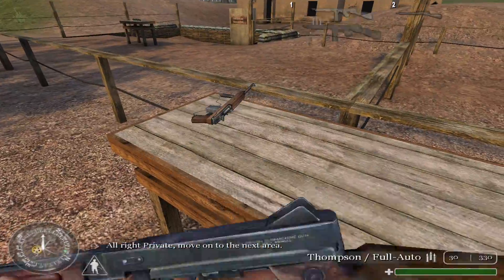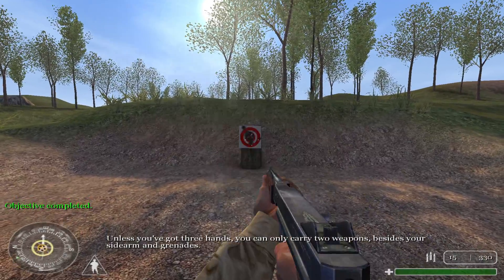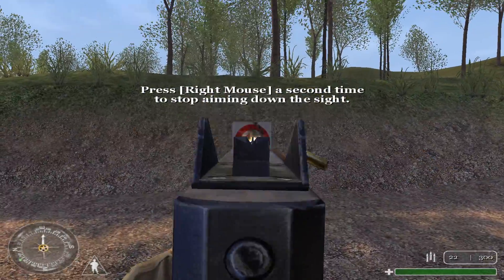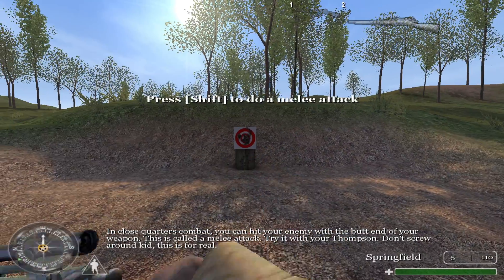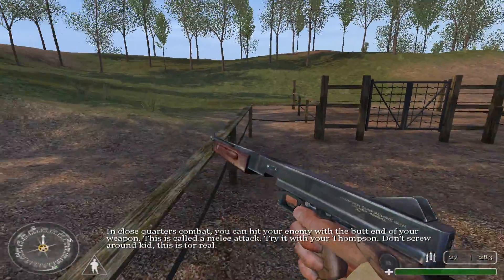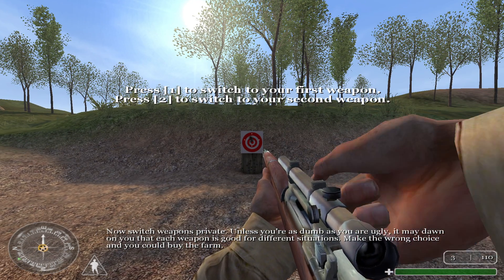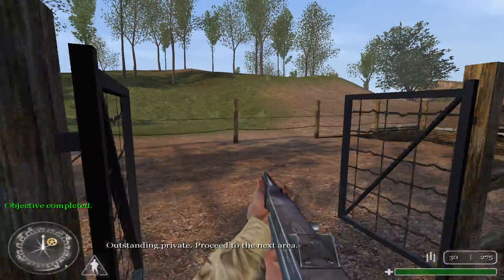All right, I hope it's clear to you that you will be more accurate while aiming down the sight. All right, Private, move on to the next area. Take a few steps while aiming down the sight — you're going to move slower this way. Proceed to the next area.